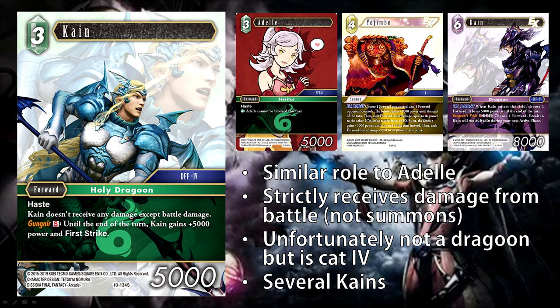It kind of sucks that this card is not a Dragoon — they specifically made him a Holy Dragoon. Not that there were a lot of Dragoon synergies within Wind itself, but Kane is quite a popular card. He actually has lots of variants in this game — I believe there are five other Kanes. So if you want to build a deck that relies more on his Gungnir S ability, there are quite a number of reasonable Kanes to do that. We have the Opus 1 Kane with EX burst, and more recently in Opus 9, the Kane that can break one of your Lightning backups.